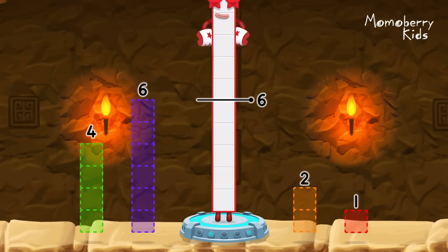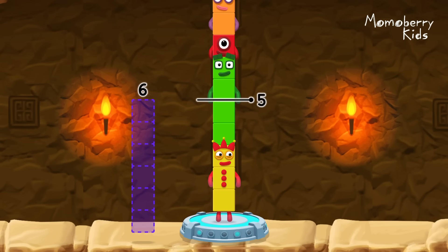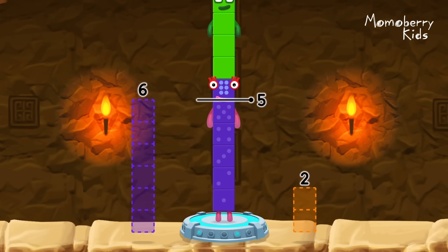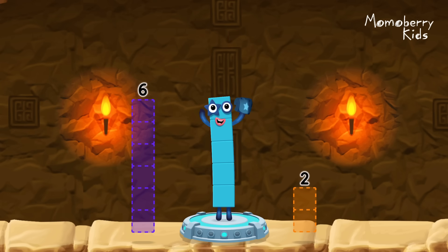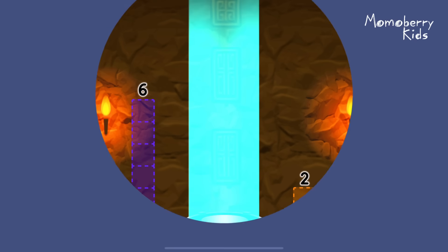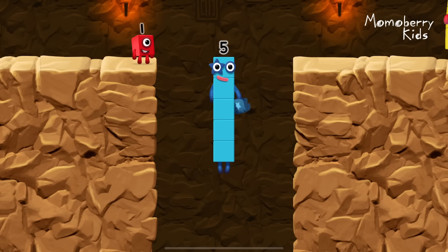Take number blocks away from ten to leave five. Two, one, four — hmm, that doesn't seem right, keep trying. Four, one — you solved it! Ten minus four minus one equals five. Five, five — yes, you got it!